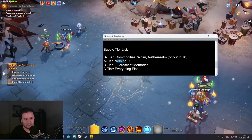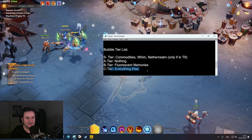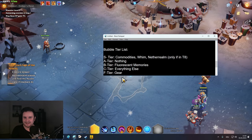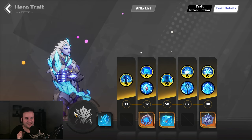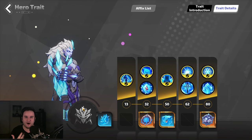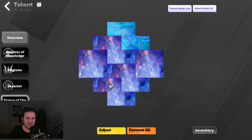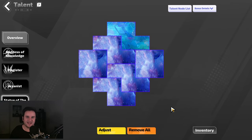After that in A tier we have nothing, just to showcase how much better those top rewards are than the rest. In B tier we have fluorescent memories, which are the divination cards in this game. C tier is everything else — gear is the worst one, F tier. In between we have stuff like slates and hero memories. Hero memories can be very good but they're weighted to what character you are — if you're playing a meta character, some of these will be very expensive. Getting the cube reward gets you slates, which is very strong if you want to SSF and just craft your first slates.